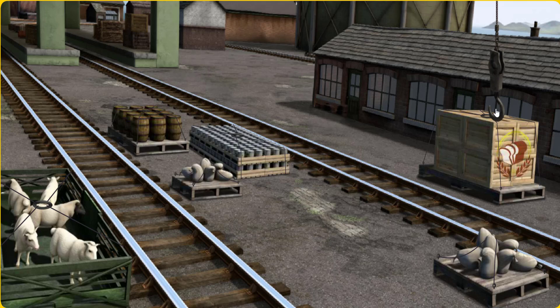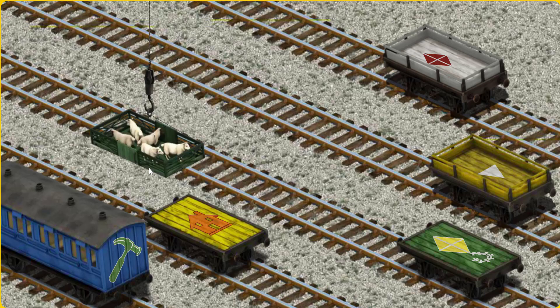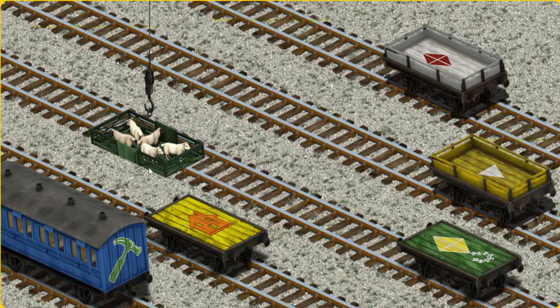Show Cranky where the sheep are. You've found them! Let's lift and load. Now the cargo must be loaded. Show Cranky where the yellow flatbed with the picture of an orange house is.